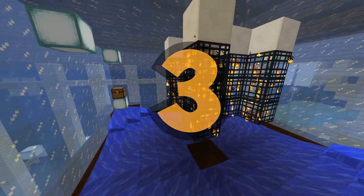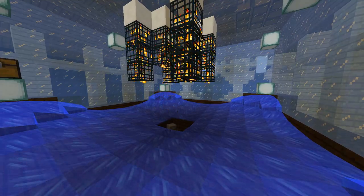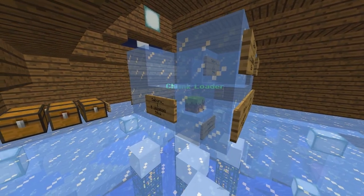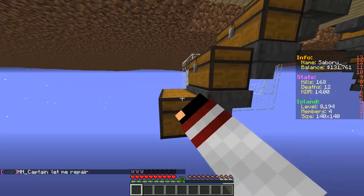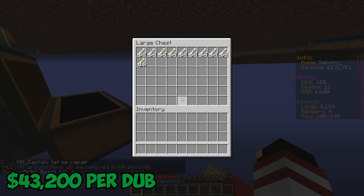Number three: spawners. Typically, skeleton spawners are the easiest and most effective way of making money. Spawners are extremely overpowered when you pair them with a chunk loader. A chunk loader allows your AFK mob grinder to function even if you're not online. If you have enough spawners, it can easily give you a lucrative income when you next log back in. Skeleton spawners can earn you $43,200 per double chest.